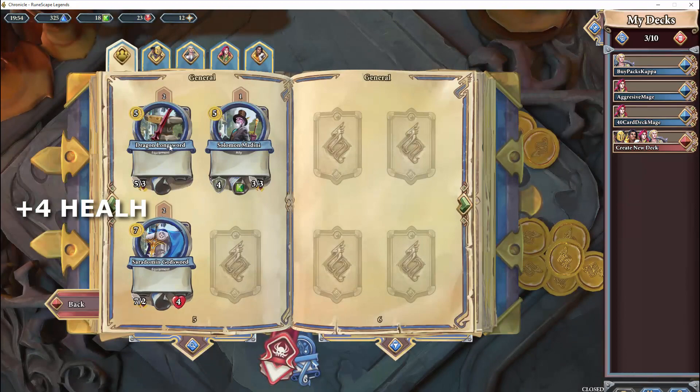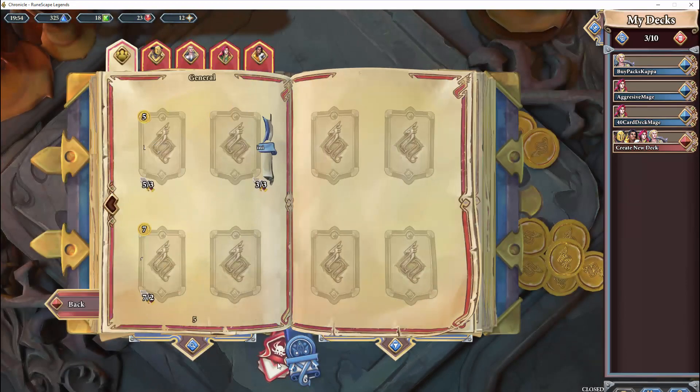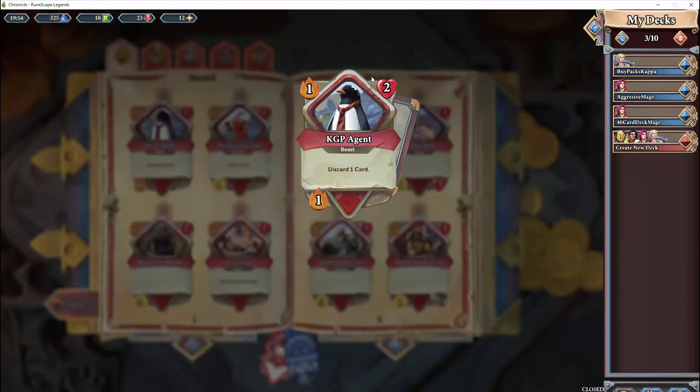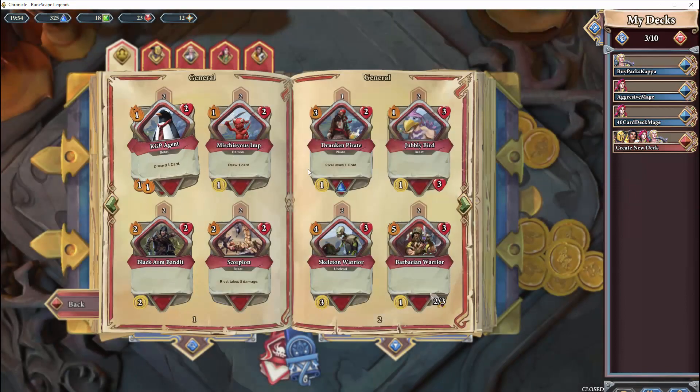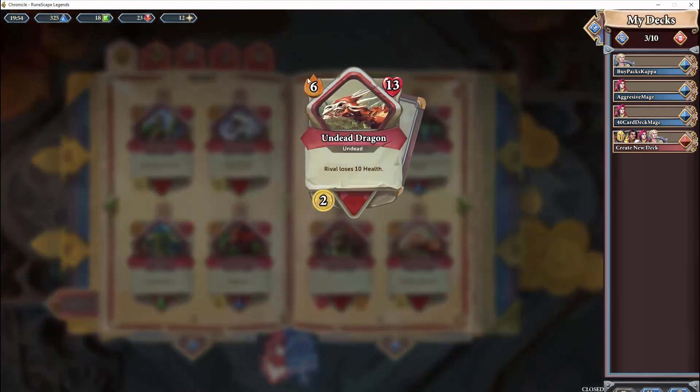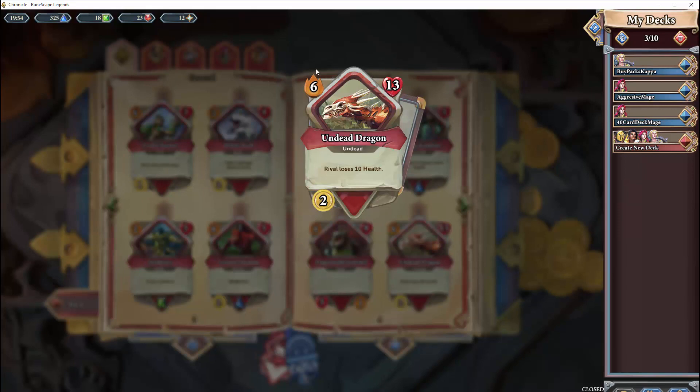And then you also get four health out of it. Compared to fight slash monster cards, such as the KGP agent that has two health — so you have to have at least two attack to take that out in one go. If you only have one attack, then you'll hit it once and it'll hit you back for one damage, which will be taken off your life points, either your health or armor. Another example is the undead dragon that has 13 health and six damage output. If you manage to defeat it, your rival will lose 10 health. Now 13 health is a lot, so you have to make sure your attack or your weapon attack is extremely high in order to take it out quickly. Otherwise it will damage you for six, which will be taken off your health or armor.